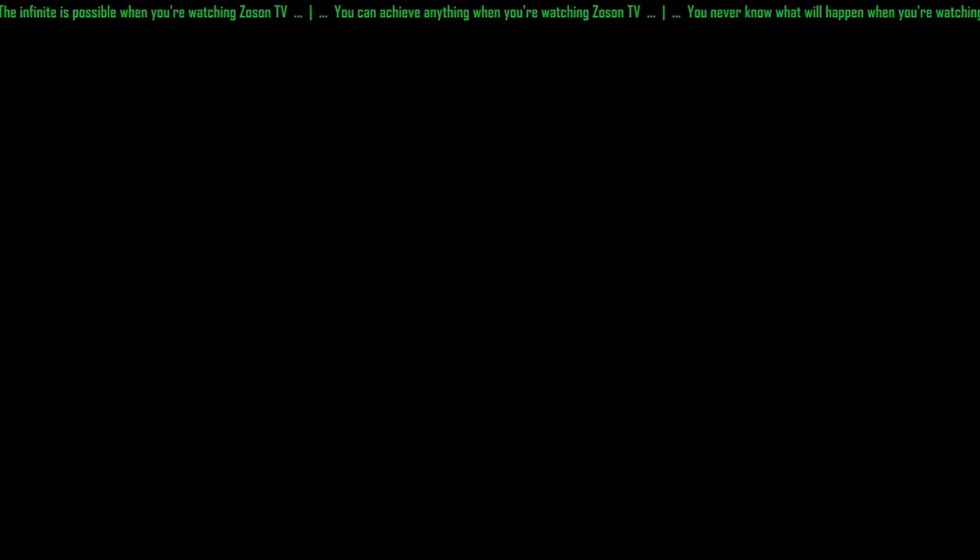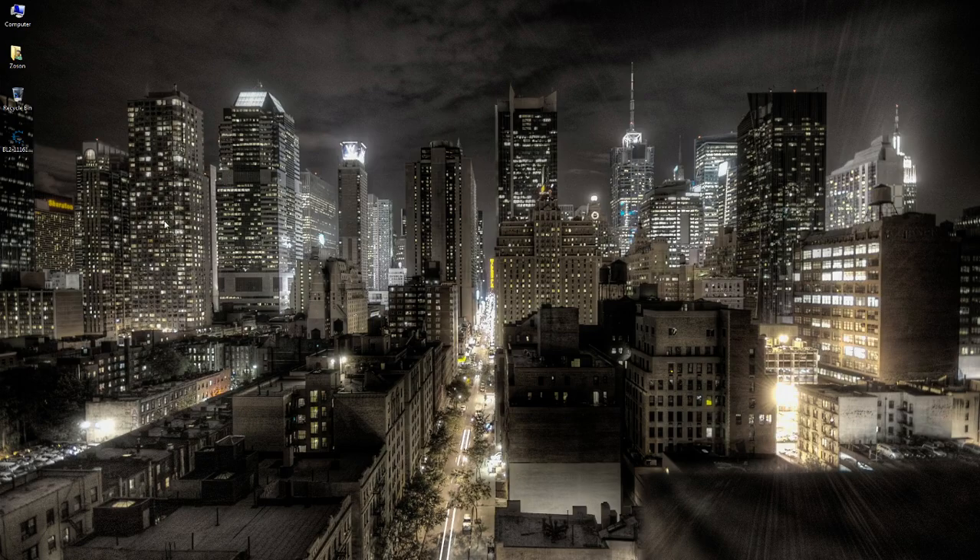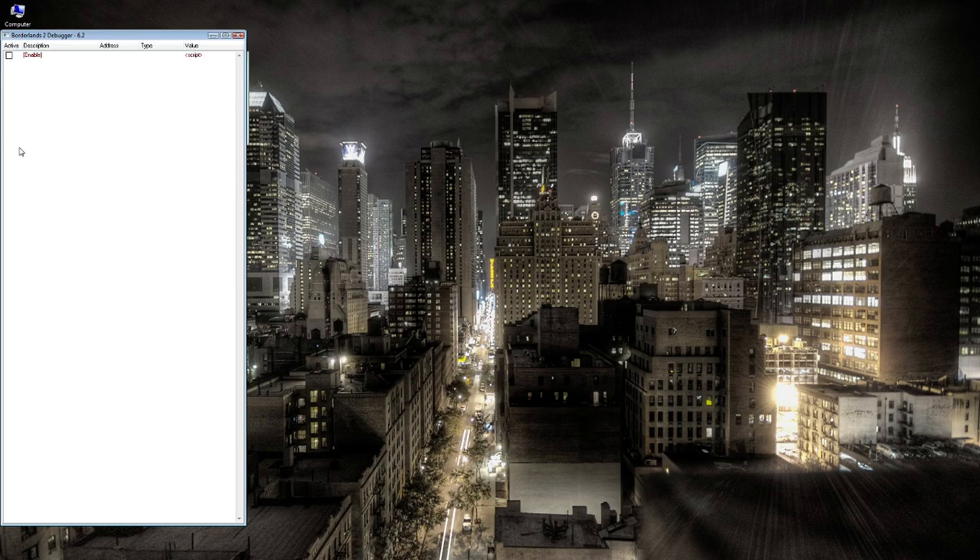My beautiful desktop here, like any other desktop. Got a computer icon, a user folder, a recycle bin, and actually the only thing really different about it is a little cheat table that I've got sitting here for Cheat Engine. First step in accidentally the Cheat Engine is double-clicking this icon. The Cheat Engine came up. It's accidentally running now. That's okay — it's still not enabled, none of the scripts are running.